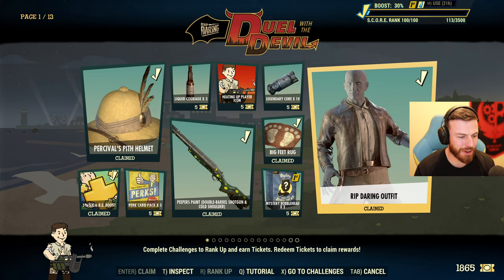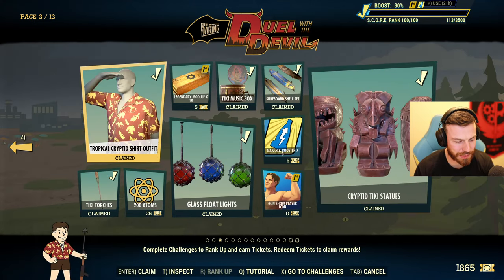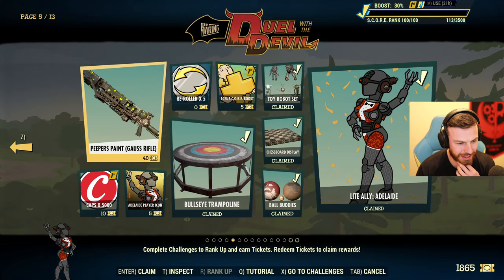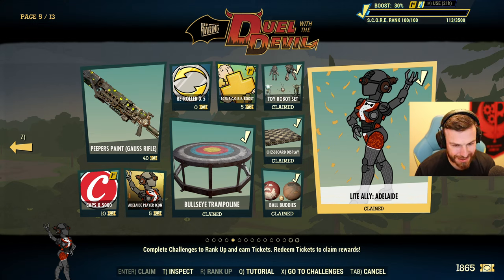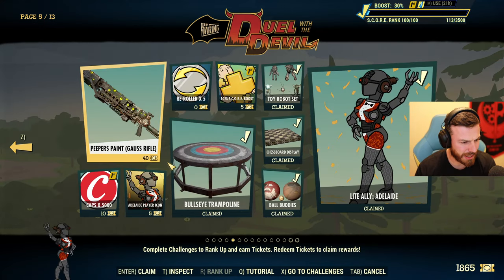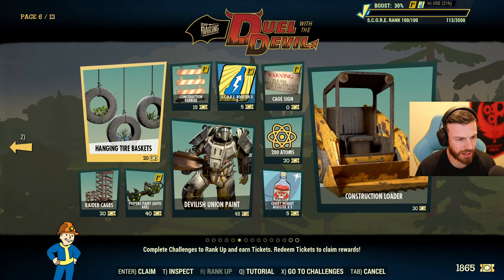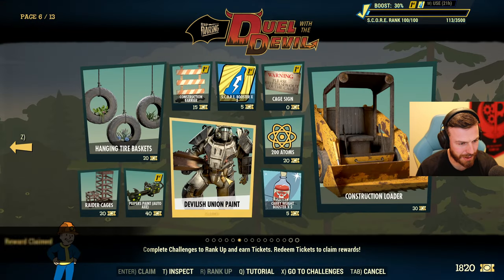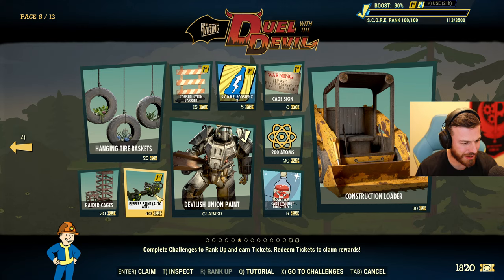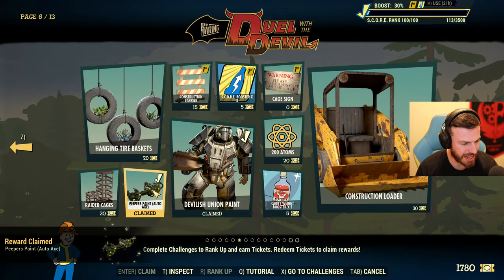I like this season way more now than initially when reviewing the rewards from Bethesda's website — the pictures definitely don't give the essence of some of these rewards. Ally is awesome. Halfway through: page six has Union power armor paint. We are definitely painting since I have Union power armor. Also a melee weapon paint — the auto-axe paint — and radar cages, hanging tire baskets, construction barriers, cage sign, and a construction loader.